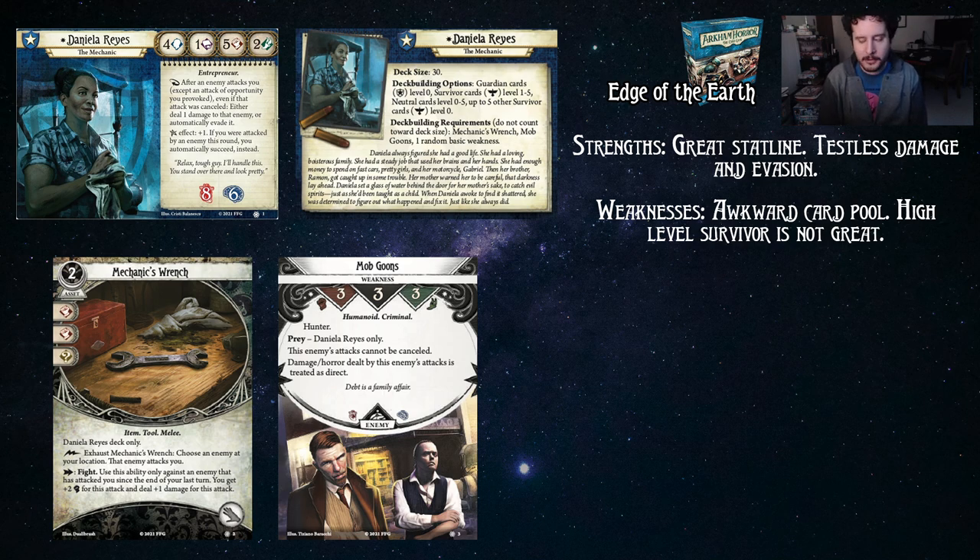Her signature weakness is Mob Goons — Hunter, Daniela Reyes only, which means other players don't need to worry about it. This enemy's attacks cannot be canceled, and damage or horror dealt by this enemy's attack is treated as direct. So really, this is going to most likely end up being just a two-action kill — two damage attack, two damage attack, it's dead. You can also use Daniela's ability to deal with the Mob Goons. However, with that said, it is direct damage and horror, so you just need to be more aware of that. That's not what your soak is going to help you with.